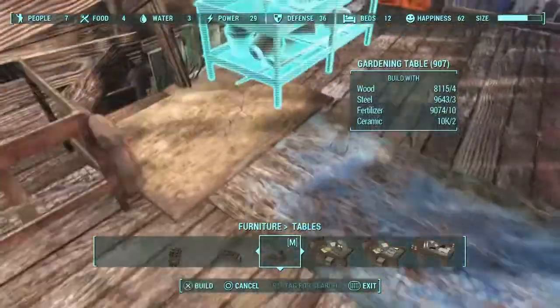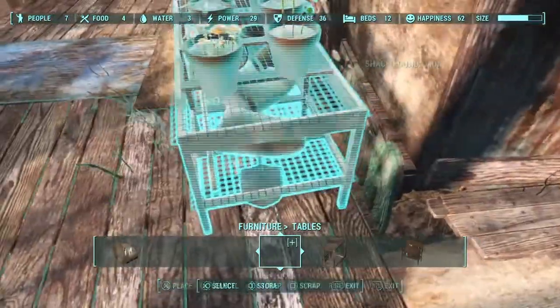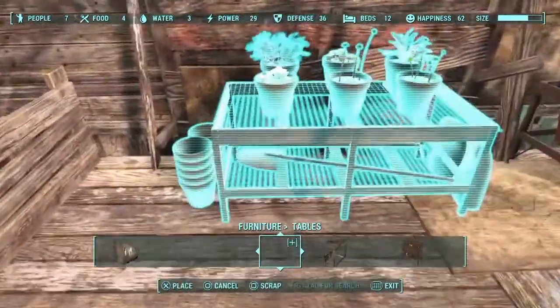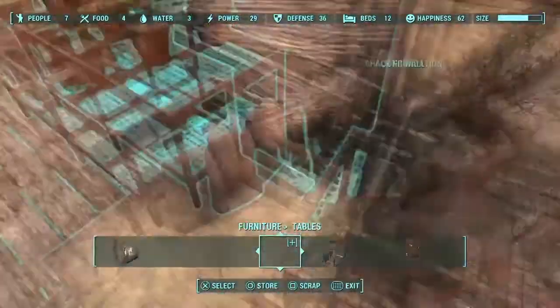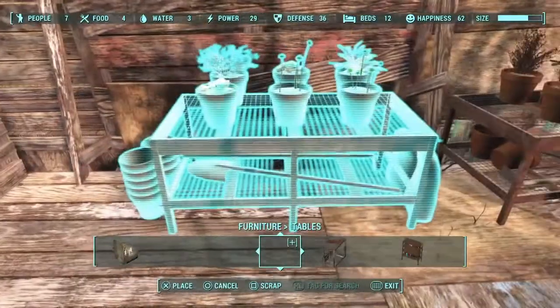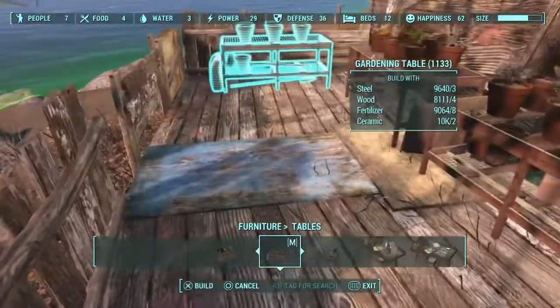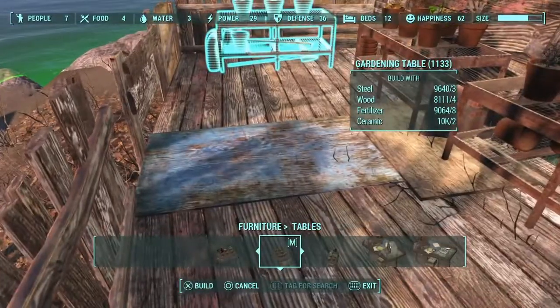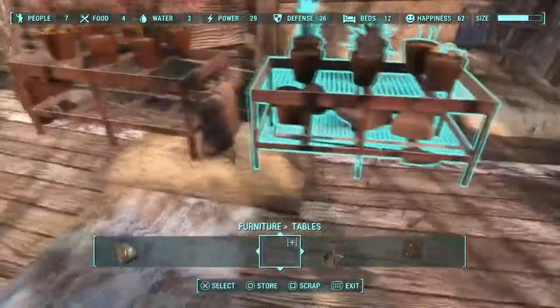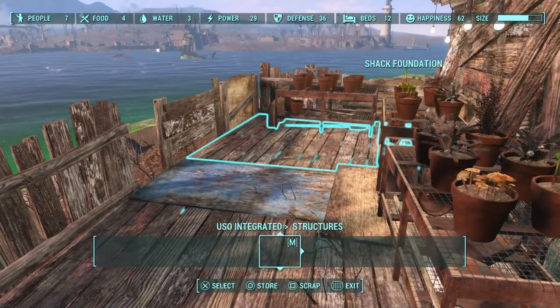I use Ashlands junk decoration pack — their workshop decoration pack. They've got some awesome stuff, like these pre-decorated garden plots. They're so cool looking to me. That's how I wish I could decorate the garden plots myself, but there's not a very good way to do that on PS4, which is disappointing.